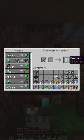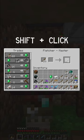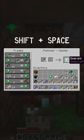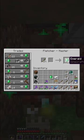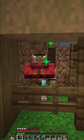Go over to the emerald, hold shift, click, and now spacebar. Click, spacebar. Click, spacebar. Or you just spam until you buy the guy out.